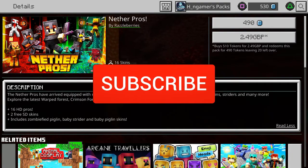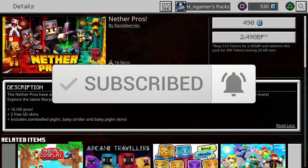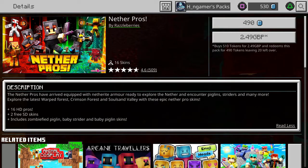The Nether Pros has arrived, equipped with the Netherite armor, ready to explore the Nether, encounter piglins, striders, and many more. Explore the latest Warped Forest, Crimson Forest, and Soul Sand Valley with these epic Nether Pro skins. 16 HD Pros, 2 free SD skins, included Zombified Piglin, Baby Strider, and Baby Piglin skins right here.